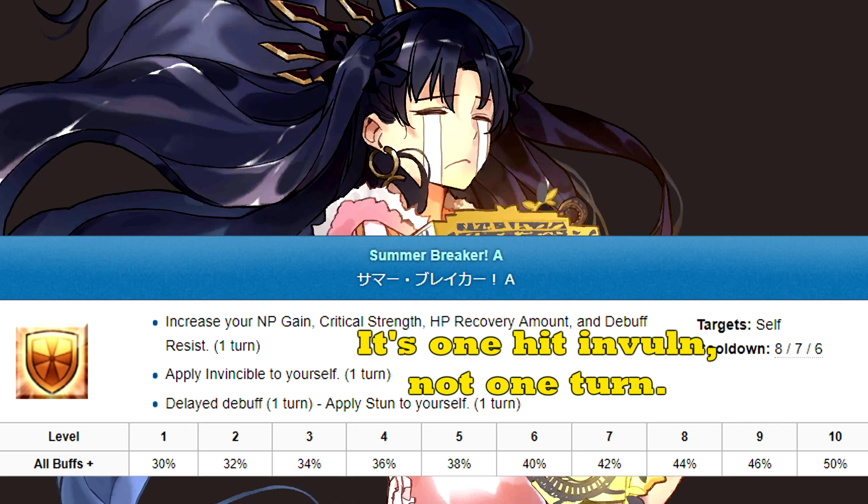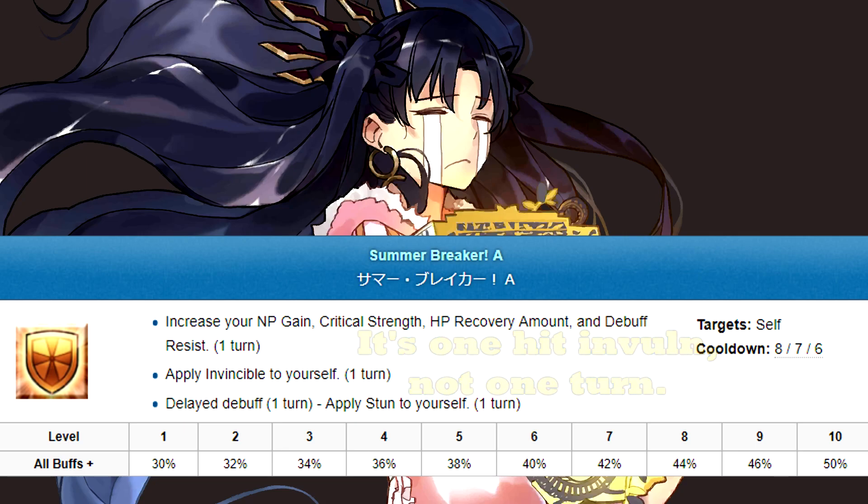Skill 3 is Summer Breaker. It gives a whole bunch of single-turn buffs, the most important of which is invulnerability. However, it comes with a delayed self-stun, which is kinda rough. That said, the buffs cap out at 50% across the board, so that's pretty interesting. It's flexible, and the crit amp in particular lets you go all-in for huge damage turns. If you card count and know that you won't draw any Ishtar cards next turn, you can pop this for no practical drawback. Good stuff.